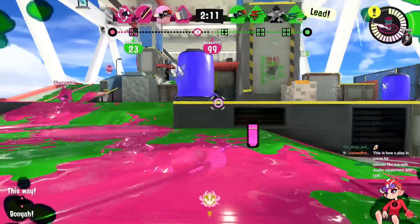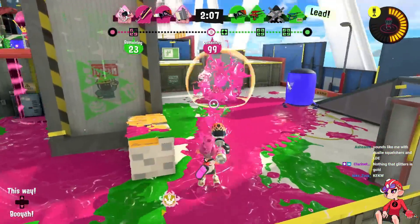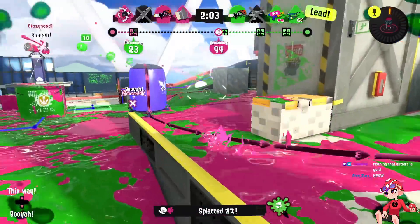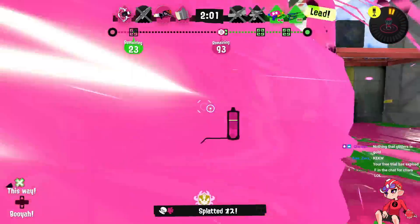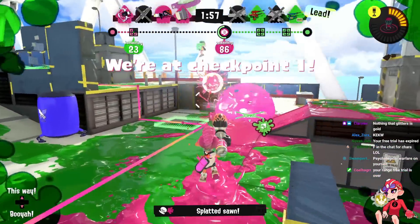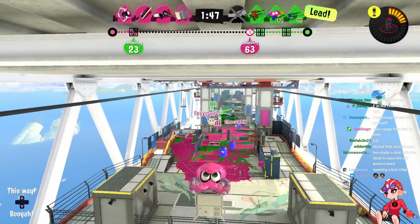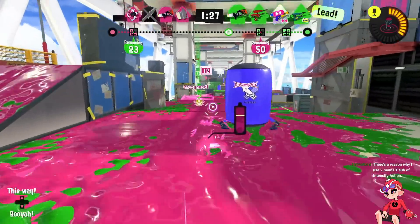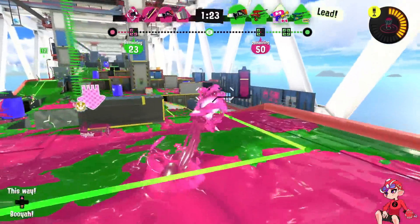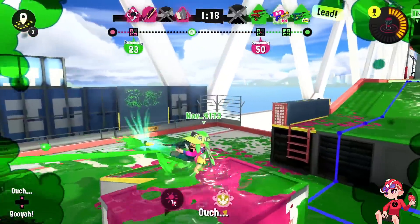I prayed for better jump RNG and they gave it to me with a twist — it's only useful in a mode I don't play, and even then it doesn't last forever. You can't even tell when you have it easily, so you constantly have to second-guess your own reticle. I'm gonna have an existential crisis over Opening Gambit Range Blaster. That's fine — I can still shoot people though. I jumped and shot people and they died, and I just completely forgot that's what you could do.